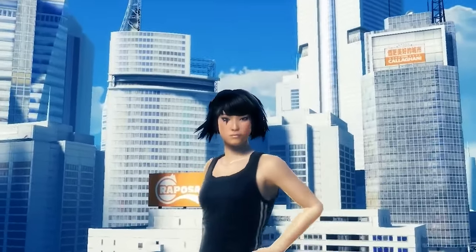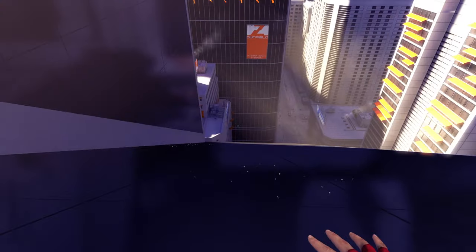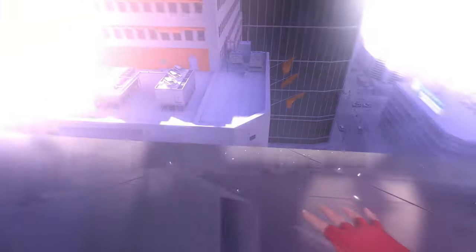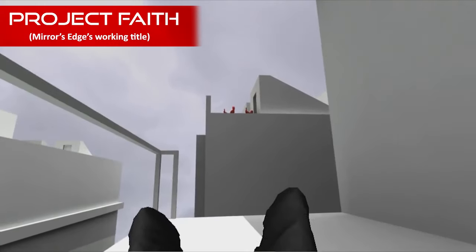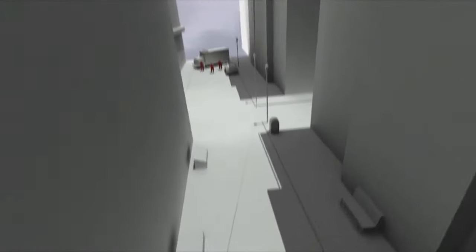Mirror's Edge stood out from the crowd both for its gameplay and visual aesthetics. But how did it manage to achieve that status? To answer that, we must travel back in time to an era when DICE was still developing its parkour adventure. Back in 2006, when Mirror's Edge was nothing but a few prototype ideas, DICE wanted to break new ground. The team was ambitious and wanted to create something unique, something that anyone could immediately recognize.